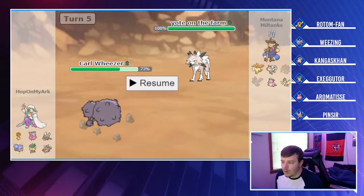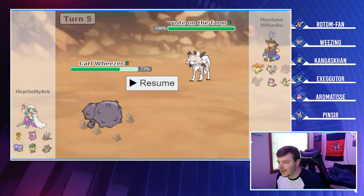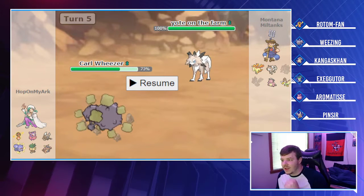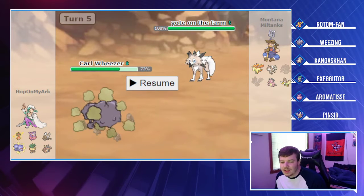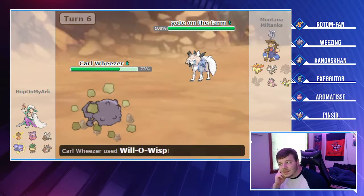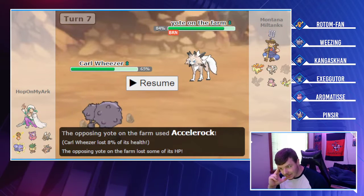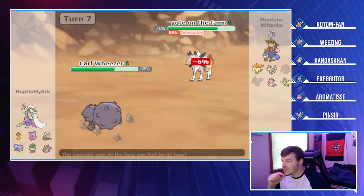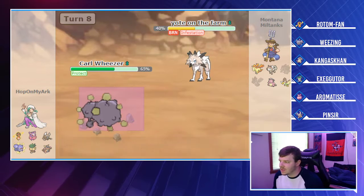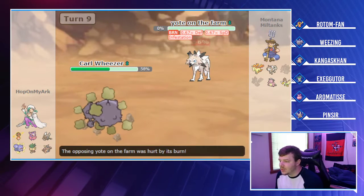Lycanroc comes in next. Choice Band Lycanroc only does about 40% with Stone Edge against me, so I go for Will-O-Wisp since Brent has almost all physical attackers. He goes for Stone Edge and misses — without Black Sludge that miss was important. Will-O-Wisp lands, and his Accelerock does only 8%. I use Infestation to start residual damage at 18% per turn, Protect to stack more chip, and Flamethrower combined with the burn takes out Lycanroc. Weezing is still above half HP.